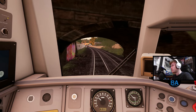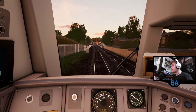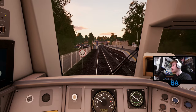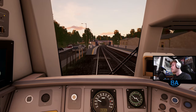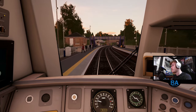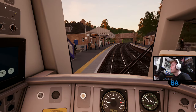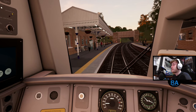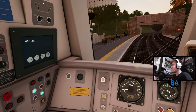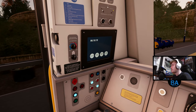This is on the right-hand corner - or is it not? No, it is, yeah. Well, it's on the left and the right. Yep, this is Aberdour. And then Dalgety Bay after this. I am enjoying driving the 170 though. The 170 is nice to drive. It's nice to have a Turbostar in the game, mostly because my TOC has Turbostars. So it's just nice to be able to drive a Turbo on here.